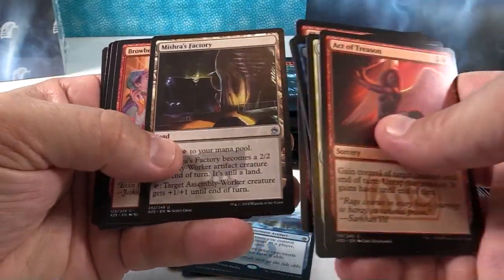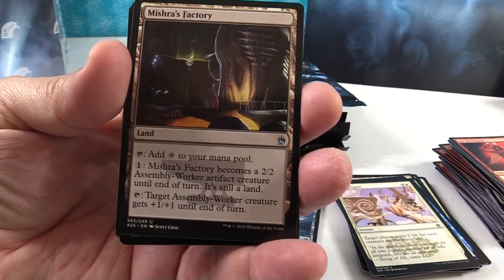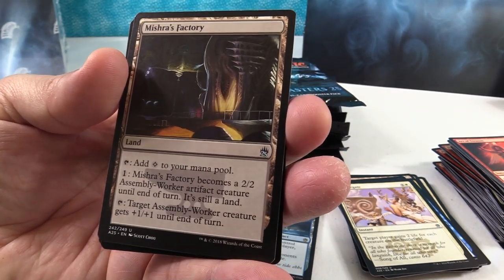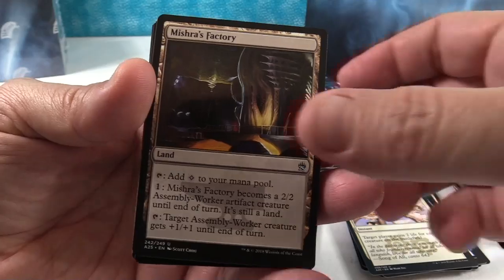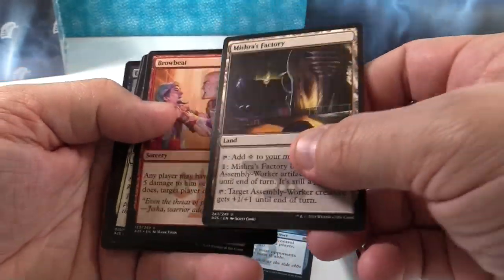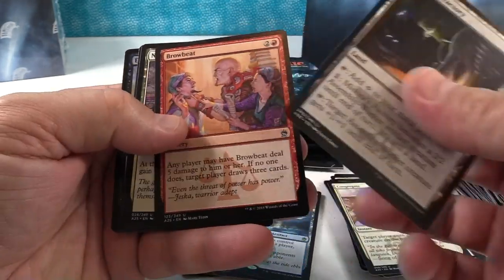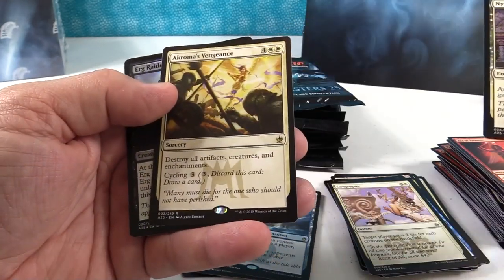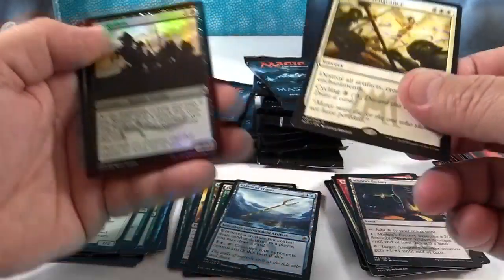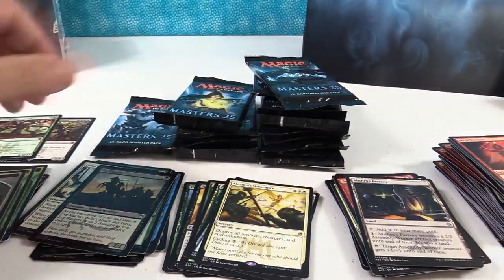Oh, Mishra's Factory! I love Mishra's Factory, but I'm not a huge fan of that art — it feels kind of stale to me. I like the ones where it's outdoors, kind of like a tree, where there were the seasons. And we have Chromatic's Vengeance — that's a decent rare — and Erg Raiders foil. Cool, another Morph token — we're getting all kinds of Morph tokens with that.